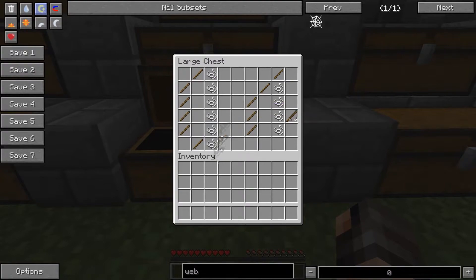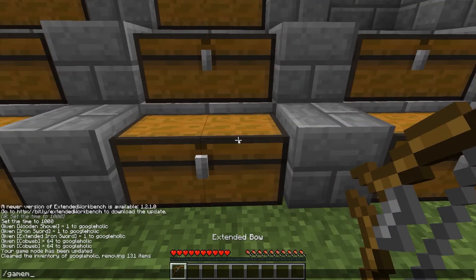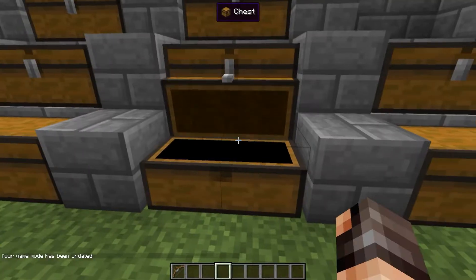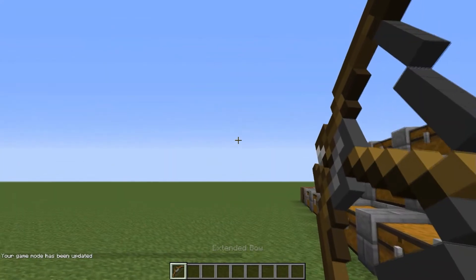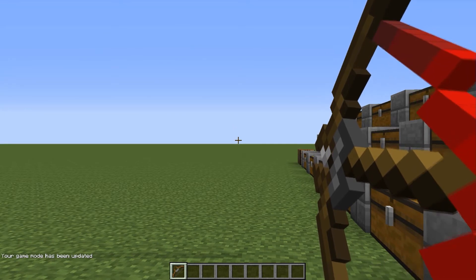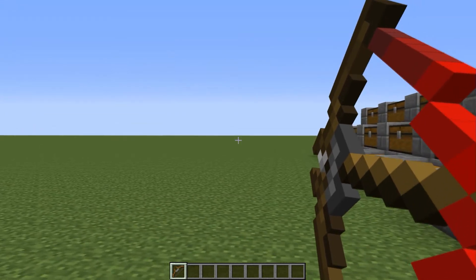Next we have an extended bow. A bow shoots 50% faster and it needs 20% longer to charge.